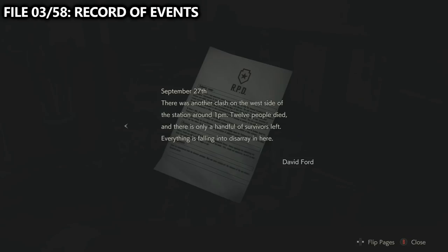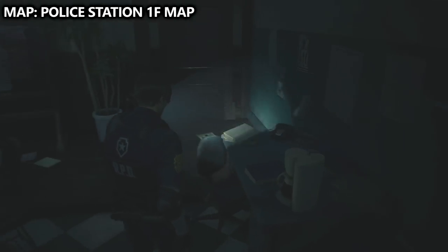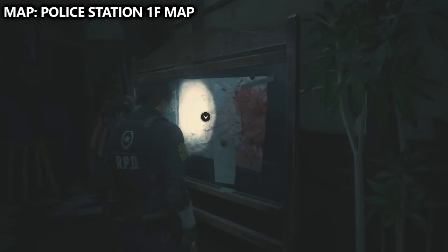Now in this room, there is one more thing you might want to grab and that is the map. It is of the entire first floor of the police station and can be found by interacting with the large map taped to the chalkboard inside of the room.